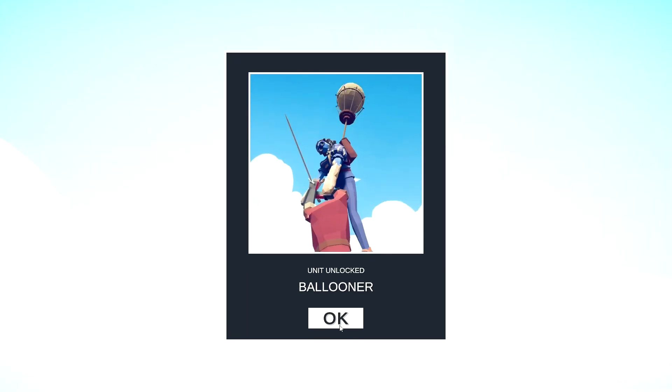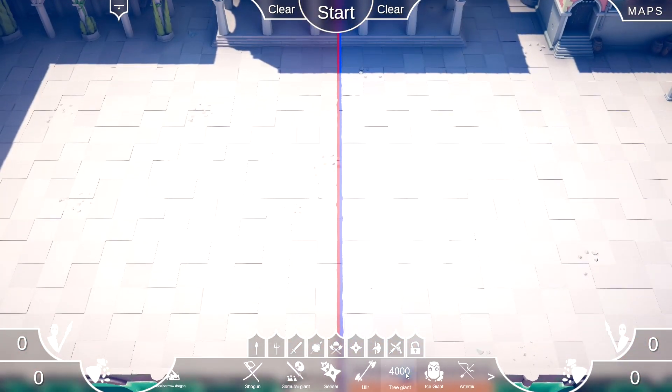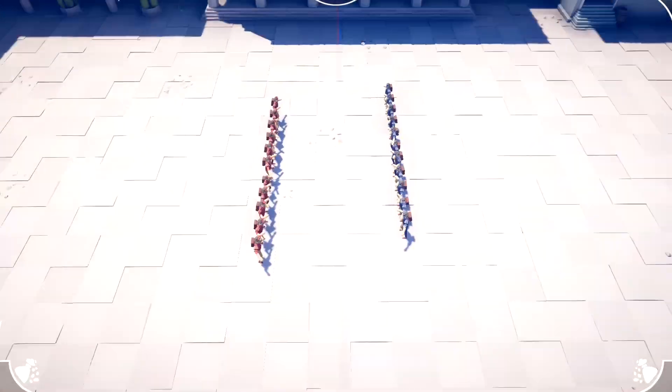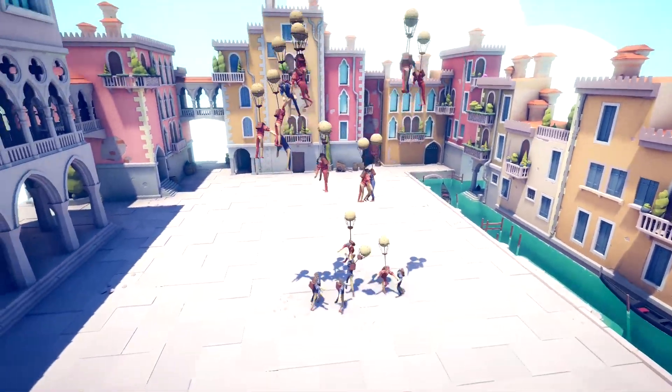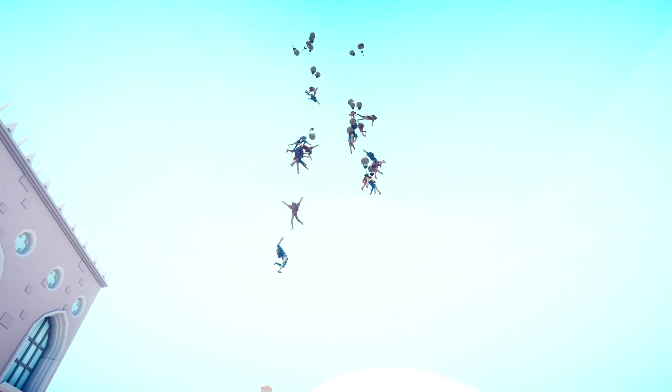So let's take a look at him real quick. We'll do a couple of them versus a couple of other of them. These guys run into each other, they hug one another, and they balloon up into the sky, far, far away, never to be seen again until they drop their victim. Pretty cool. It's unique, right?